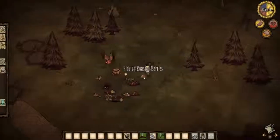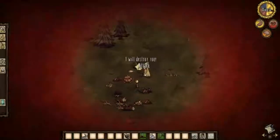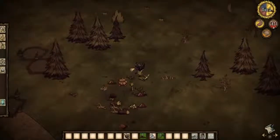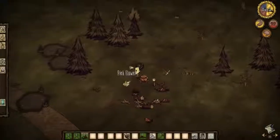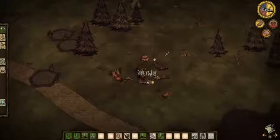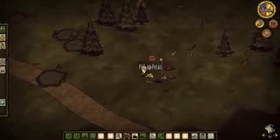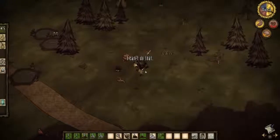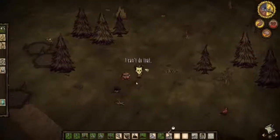They make you drop your stuff — that's rough. Let's kill this guy. Frog legs — that should be good food. We're still alive, that's scary. Do you just gain health back as time goes along? If you attack one frog, they all start attacking you.